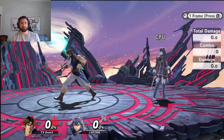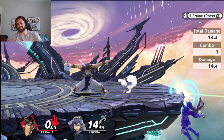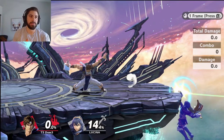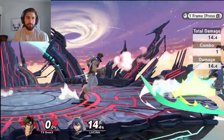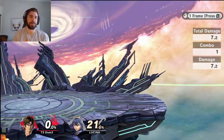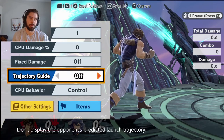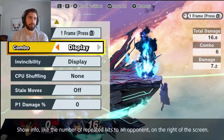Now another setup I want to talk about is this one. This is actually something I've been doing in matches before I even realized it — and I'm sure other players have too — which is throwing the fire, then backing up and throwing the cross, and sometimes they'll get hit by it. They'll get up after the fire and get hit by the cross. This is different from the double jump back into throwing the cross setup, which is still in control.